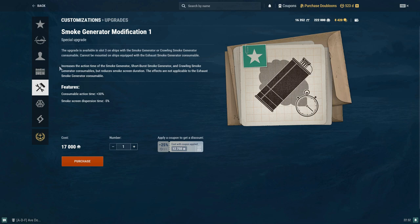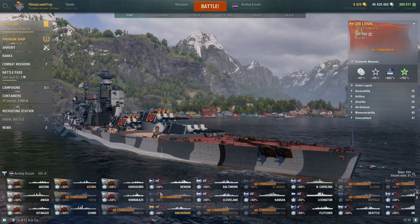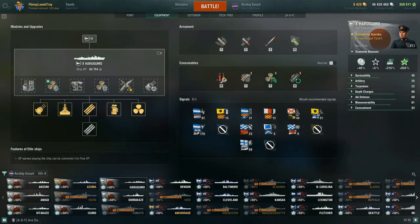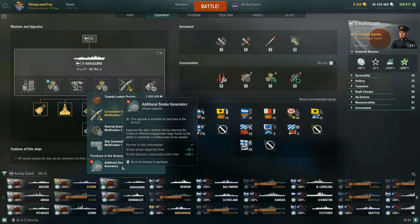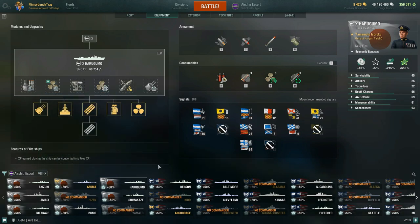There are some interesting things you can actually pair this with. For the Japanese destroyer Harugumo as an example — it has a unique upgrade with smoke screen dispersion time plus 30% and plus 100% on the action time. So with a 20-second base action time, stacking that unique upgrade alone gets you 40 seconds. Then stacking on the slot 3 Smoke Generator Modification 1 adds another 12 seconds — so you'd have a 52-second action time on your smoke generator. That's a very long smoke screen.